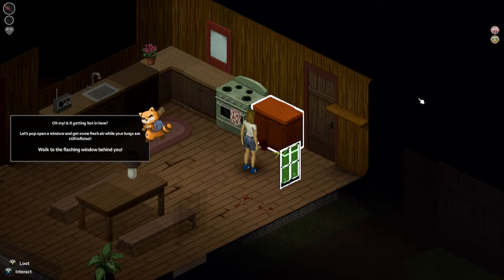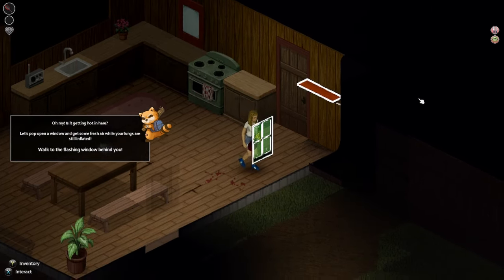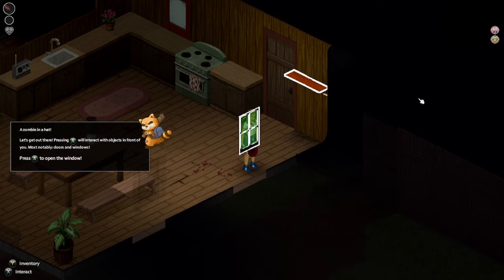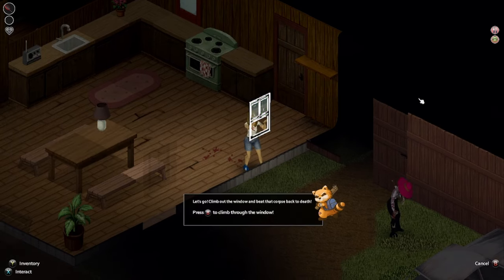Is it getting hot in here? Let's pop open a window, get some fresh air while your lungs are still inflated. Walk to the flashing window behind you. Interact with stuff — a zombie in a hat! Let's get out there, it's outside. Interact with objects in front of you, most notably doors and windows. Oh, I just wasn't close enough. I might need to fix that button.